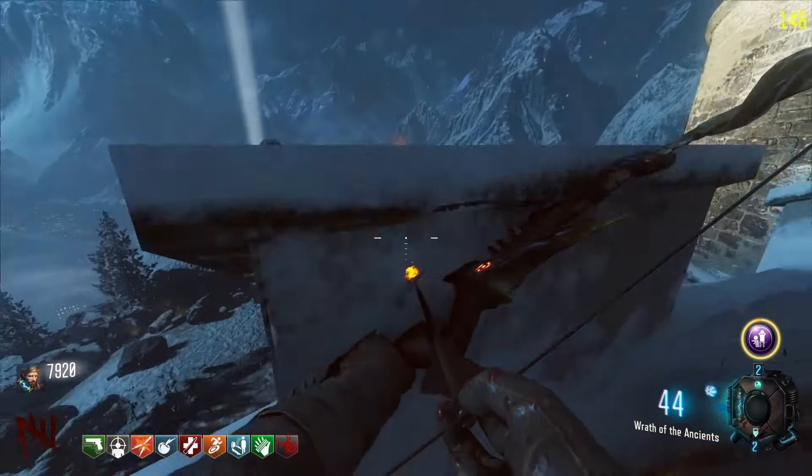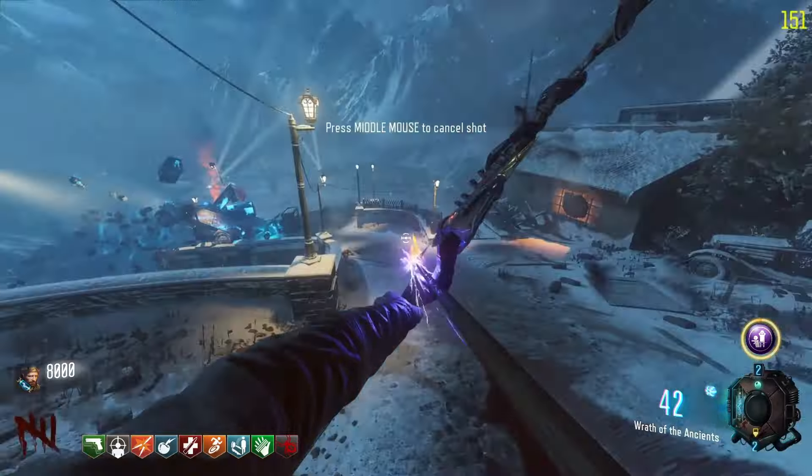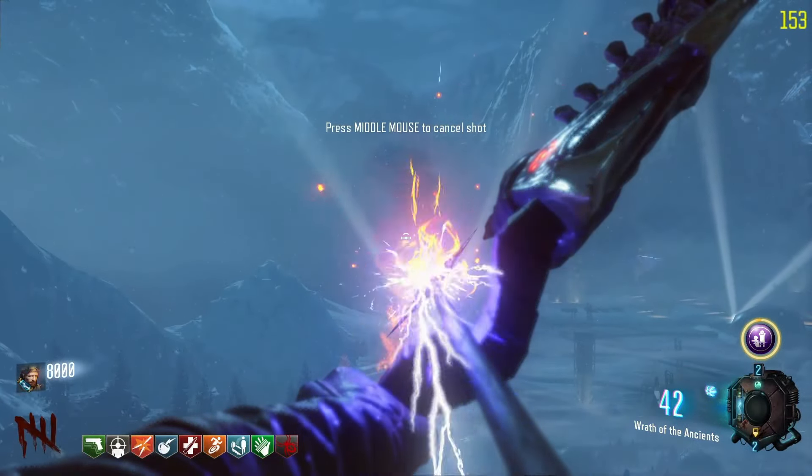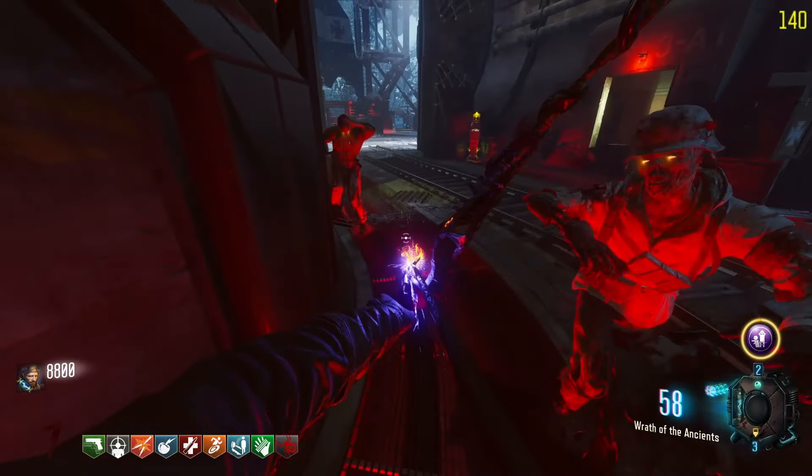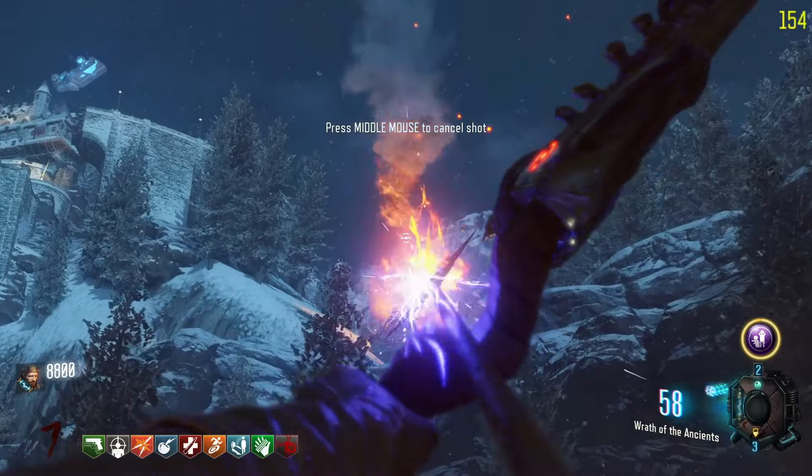Now you have to hit all the bonfires again with the lightning on your bow. For the clock tower bonfire it's really easy to hit since you have visual effects on it now — aim just at the top of the fire's color shade and you should hit it dead on. For the rocket test bonfire it's the same thing, just aim a little bit to the top and you should be able to hit it.